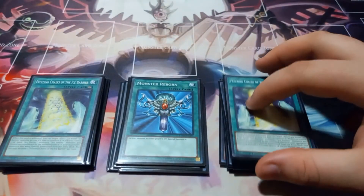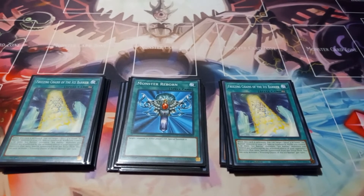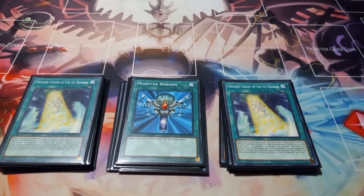Then I play two copies of Freezing Chains of the Ice Barrier. You can only activate one Freezing Chains per turn, but when activated you can target one level four or lower Ice Barrier monster in your graveyard and special summon it. And then when you control three or more Ice Barrier monsters, Ice Barrier monsters you control are unaffected by your opponent's activated effects from their monsters and extra deck. So essentially if you control three Ice Barriers, your monsters are unaffected by effects of cards like Destroyer Phoenix Forcer or Red-Eyes Dark Dragoon, which is actually amazing.